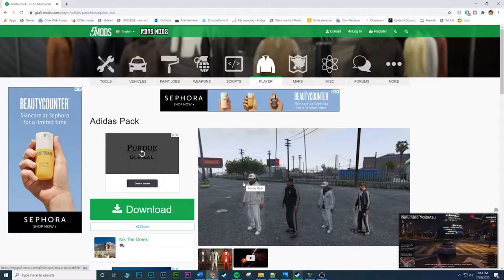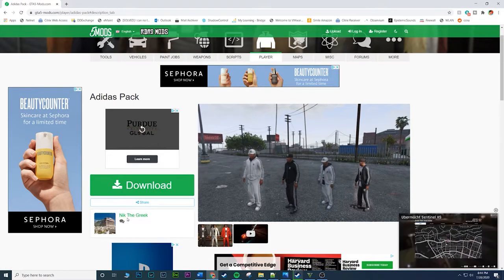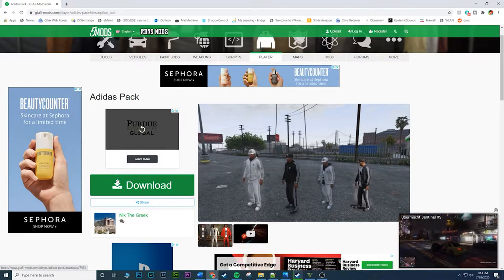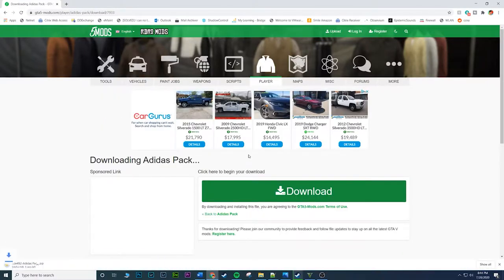Alright guys, welcome back. So this mod is called the Adidas Pack — pretty straightforward. This mod is by Nick the Greek. I'll have the download link in the description. Go ahead and click download, and then click download again. It's pretty small — 5.3 megabytes — go ahead and open it up.